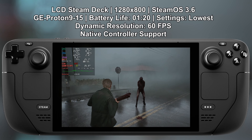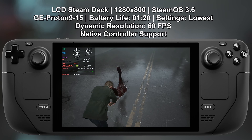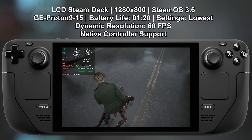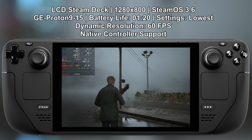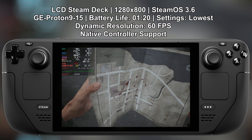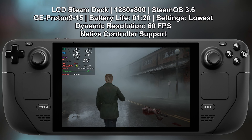Dynamic resolution — I cannot recommend this option. You can use it, but it's really not that great. FSR 3 is a far superior option. If you don't want to have any artifacts on the screen, you can use dynamic resolution, but I would still choose FSR 3 over this.